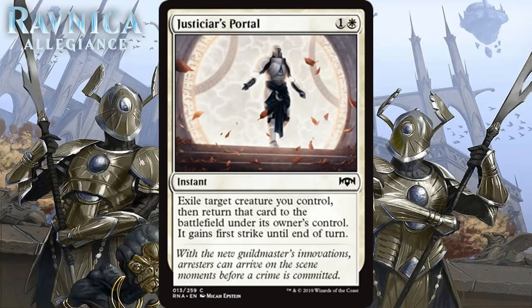Next up we have Justicar's Portal, which for 1 generic and 1 white is a common instant. It exiles target creature you control, then returns that card to the battlefield under its owner's control, and it gains first strike until end of turn. Exiling effects like this are usually at their best with creatures who have enter-the-battlefield abilities, but this one gives a bonus when the creature comes back. It's sort of a bad combat trick and a mediocre way to abuse ETB abilities. You can also use it in response to removal, but effects like this are almost always underwhelming. I don't see this as being anything other than a card you're unhappy to have to play, and I think that means it's a D.